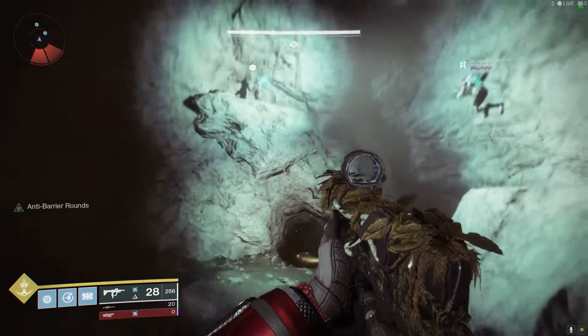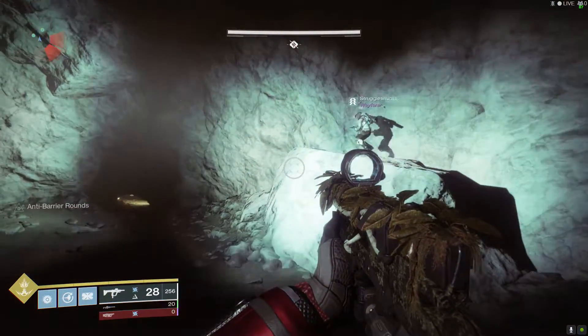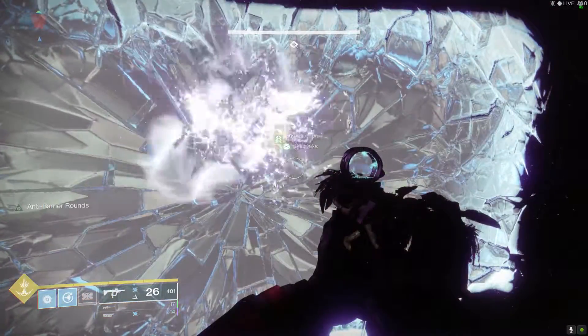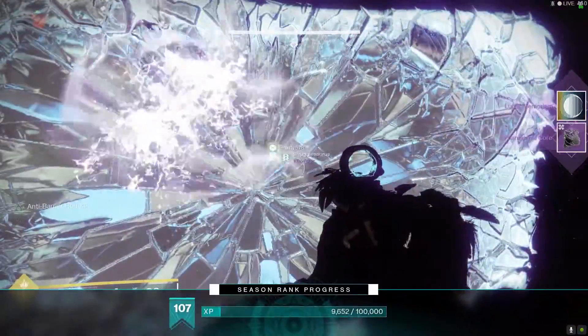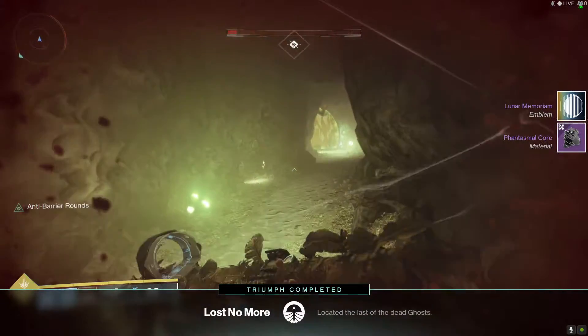Now this wasn't a lore location guide per se, but I figured the ghost is easy enough to get, so might as well grab some lore while we're at it. But that's it for me, Guardians — just a quick video showing you all how to finally get the 10th dead ghost in the Shadowkeep expansion, as well as Luna's Lost Triumph and the Lunar Memorial Emblem, which is another one we've been looking for since the beginning.